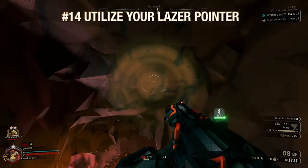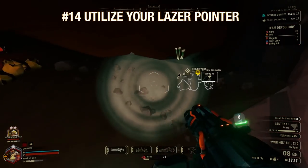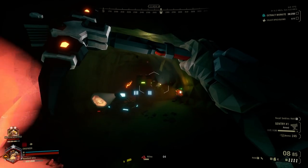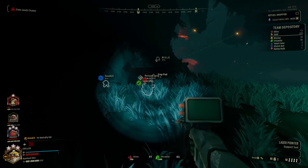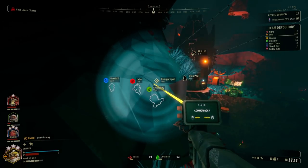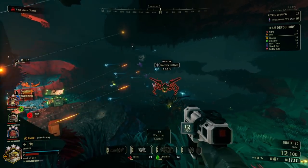Utilize your laser pointer. It's the best way to direct teammates and avoid confusion, especially if you're not going to use the mic. It even shows you teammates, supply drops, and Molly through walls. Depending on what you click on, there's a myriad of voice lines your dwarves will say, which help make it extra clear what you're trying to draw attention to. The little screen also denotes what you're currently pointing at, so you can use it to find things that are hard to see or far away.